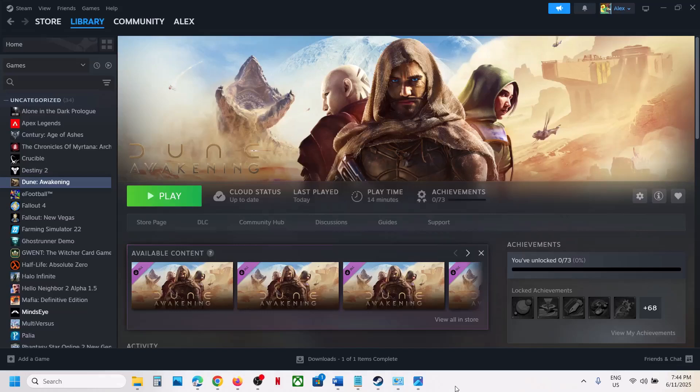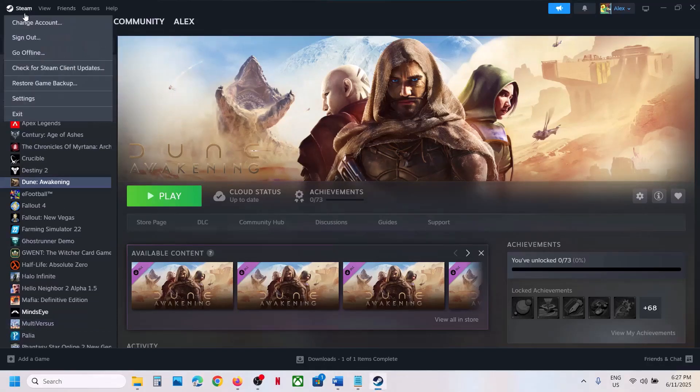Hello guys, welcome to my channel. Today in this video I'm going to show you how to fix the black screen issue with the game on your Windows computer. The first step is to restart Steam, so go to Steam and click on exit.